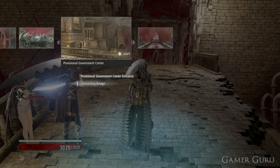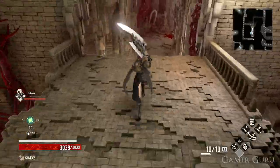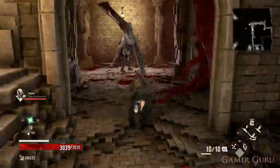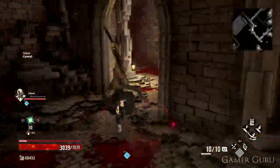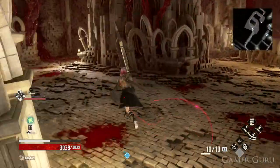For the sixth and final part, which is going to be Part F, we're going to part from the connecting bridge again, still inside the Provisional Government Centre. Here we're going to take the pathway shown in the gameplay until we get to the room where we could choose to take the elevator down to the next area, and if we break the boxes on the right it will reveal a secret doorway.